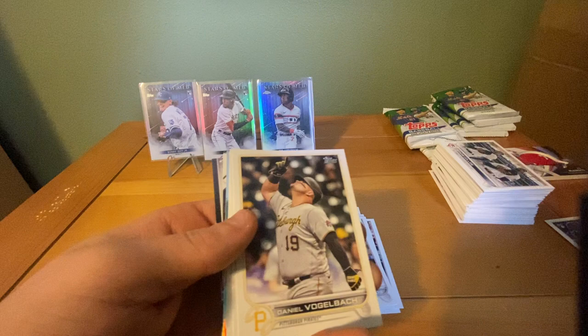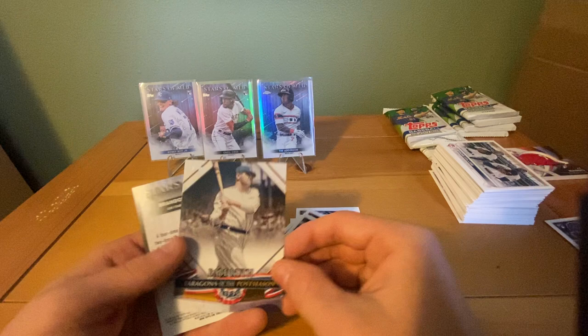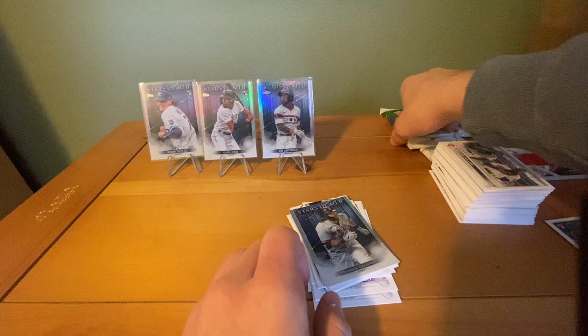Kevin Smith, a rookie combo for the Giants in that rainbow foil parallel, a Babe Ruth Paragon of the Postseason, and our Stars of MLB — Brandon Crawford. These things are faking me out so bad — those foils. We got a Bryson Stott rookie.